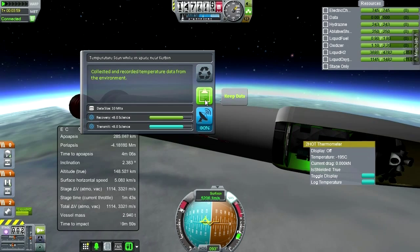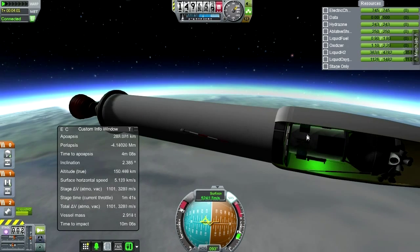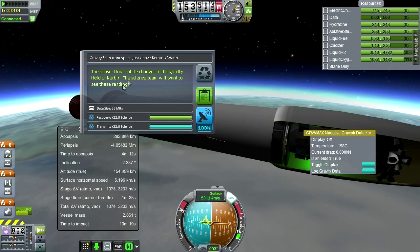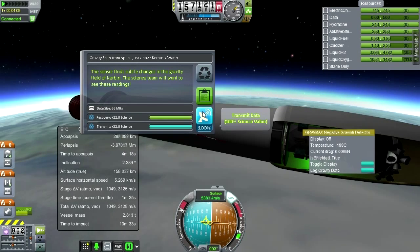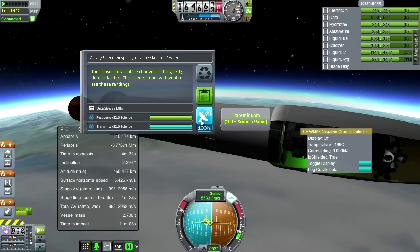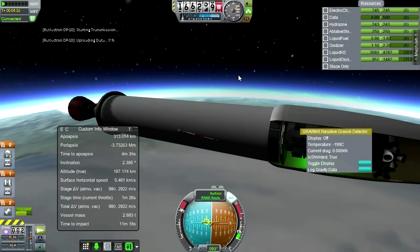Let's do some experiments before I forget. Eight points — oh well. All gravity data above Kerbin's water: 22 points, and we can transmit that for 100%. I'll find out how much electric charge that takes. The rocket is recharging our batteries so it's fine. Let me activate the data recorder before I forget.